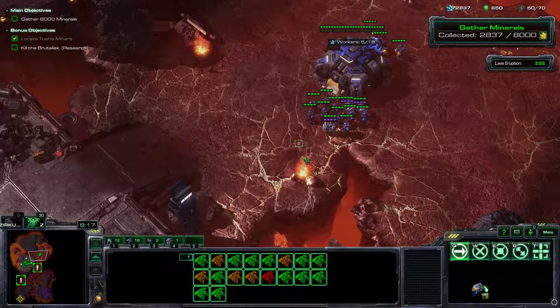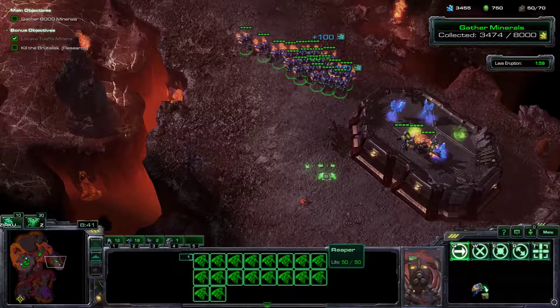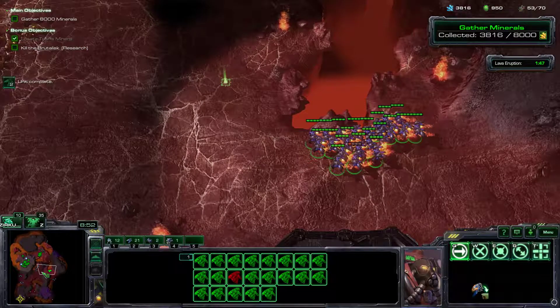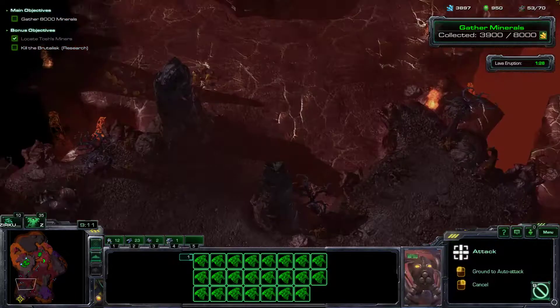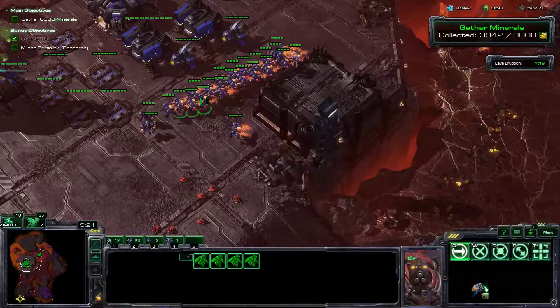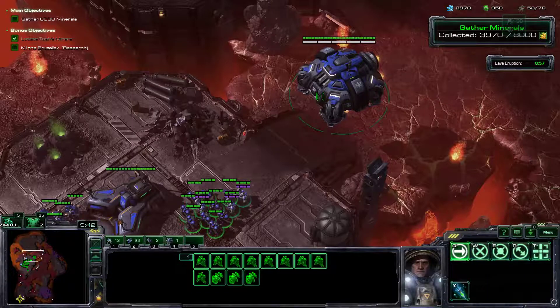We don't have to lose too many Reapers, even though we will have enough money to reproduce. What we want to do is prepare to get this Brutalisk down. I think we can go ahead with a hit squad of four or five Reapers — we may have to sacrifice them because the Brutalisk resets on passing. Get the Marines over here to defend; get the hit squad out.